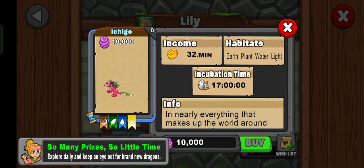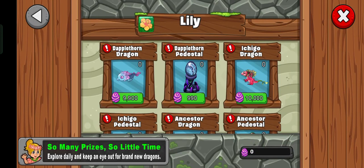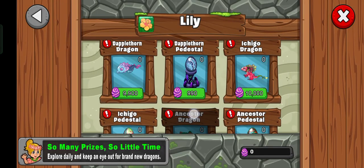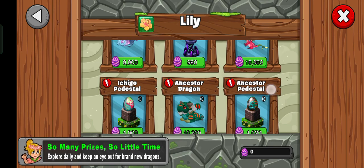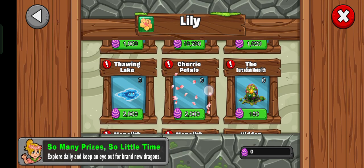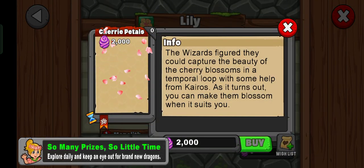We got Ichigo Dragon — there's always one dragon that looks like the basic dragon design. And we got Ancestor Dragon! I'm definitely gonna get this dragon as quick as possible because it looks the best out of all of these. And we got Thawing Lake — that's new — and Cherry Petals.